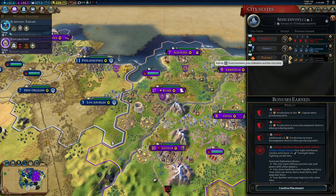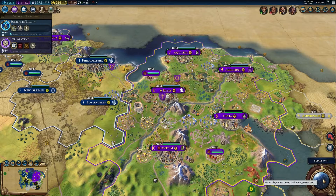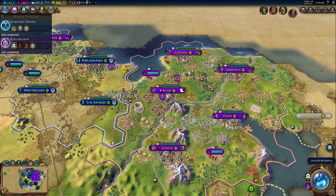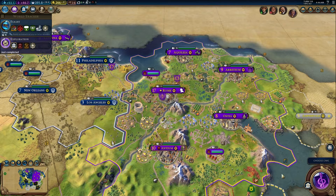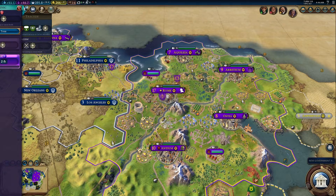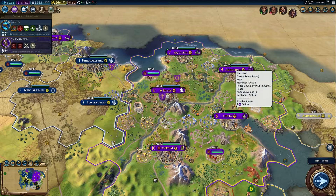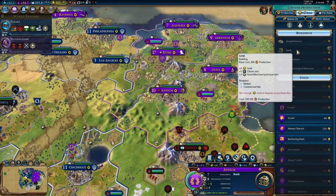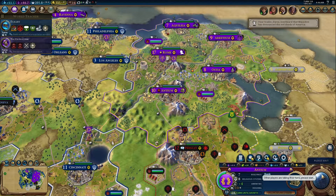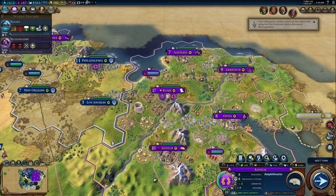Alright, I'm suzerain of both of those city-states. So let's start working on the one I'm not suzerain of. Alright, flight it is. And then for our next civic, we shall get nationalism, because that's what our military advisor recommends — we're not going to switch governments. In this city, we're going to go see if we can buy that tile of coal. Outstanding. We will be able to afford a builder after we finish this bank. That got us the Eureka for economics, which is great.